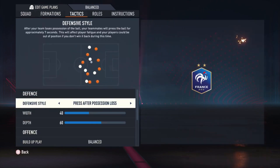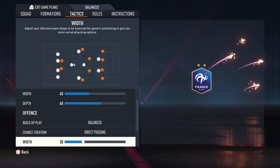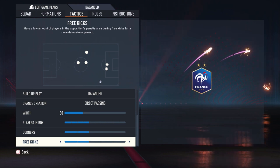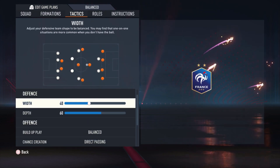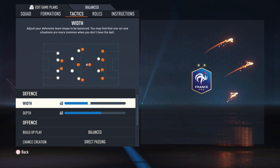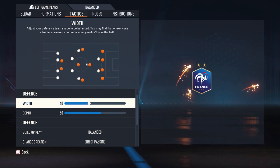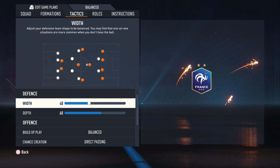Let's go to the tactics. Press after possession loss with a width of 40 and a depth of 60. Build-up play: balanced. Chance creation: direct passing. The width is 30. Plays in the box: four bars. Corners and free kicks: both two bars. This is the starting formation, and with this you can really overwhelm your opponent with the attacking power and the pressure. Score some quick goals — you can see that at the beginning of the video. They are rage-quitting so early. Maybe it takes some practice if you're not used to play like this, but it is really worth practicing.